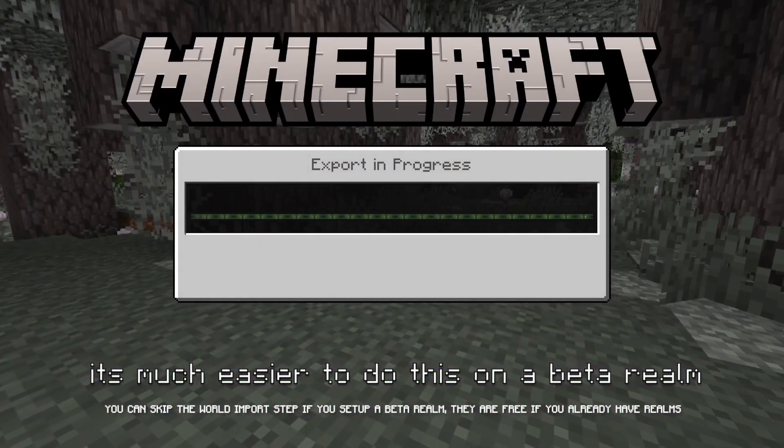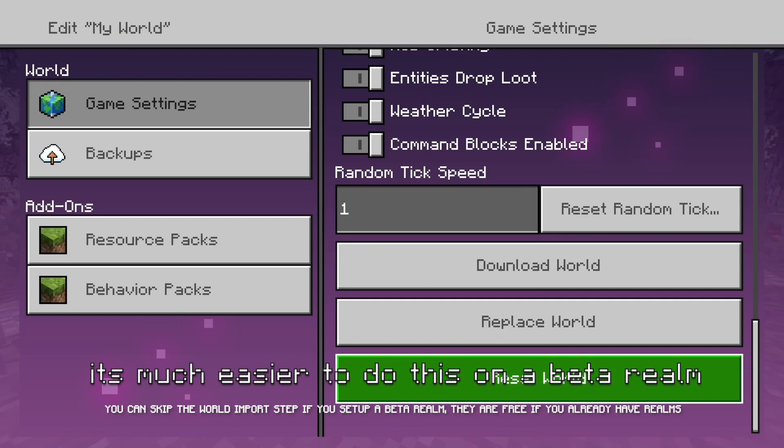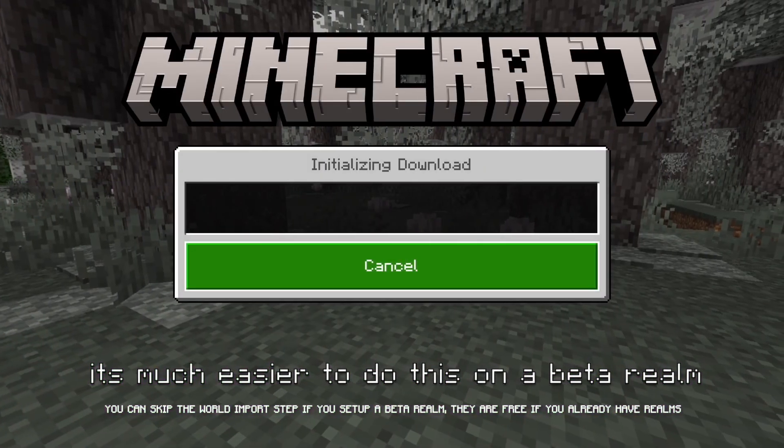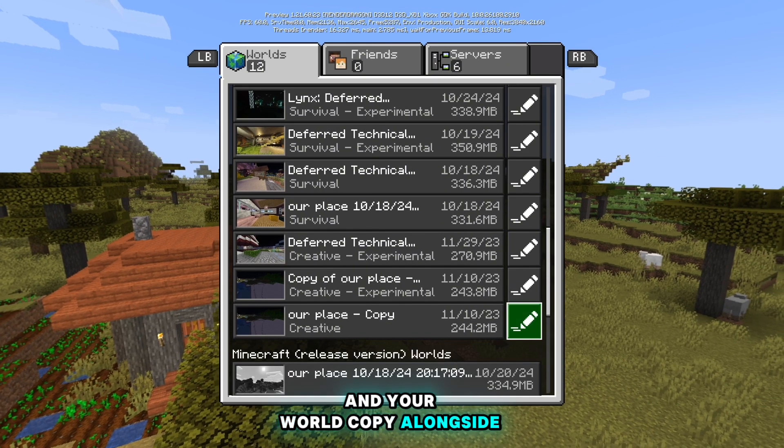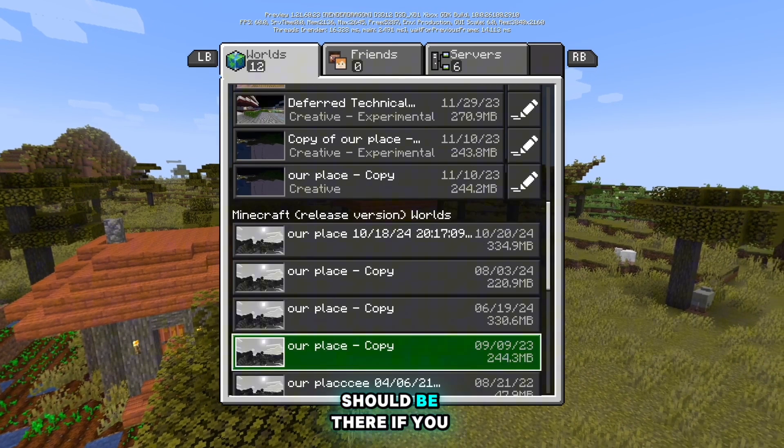You'll want to apply the pack and then download a copy of the world locally. Then you'll go to your beta edition of Minecraft, select Sync Old Worlds, and your world copy alongside the attached resource pack should be there.